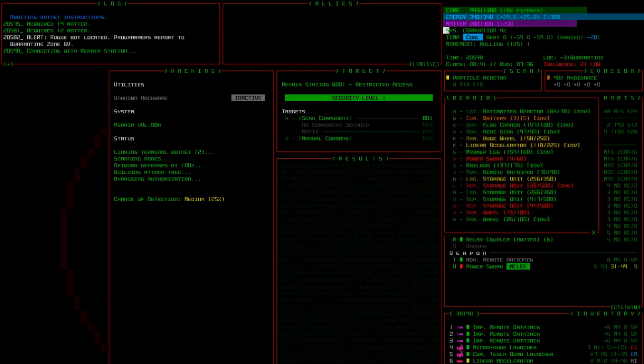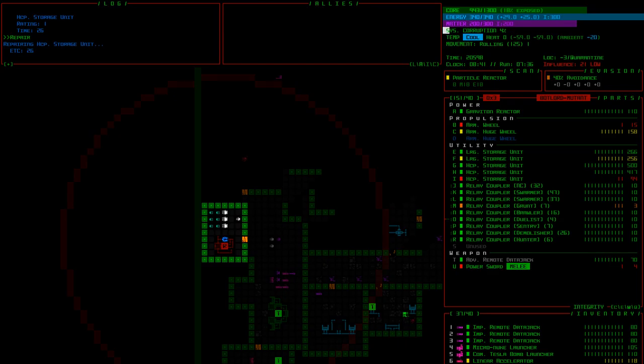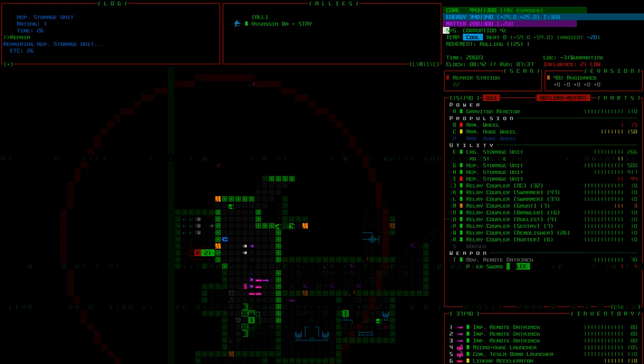I'm going to repair the storage unit in inventory — we're repairing now. The one attached is at 94%; I have another one in inventory, repairing that first then swap it in and repair the second if needed. Let's get out of here before this thing accidentally gets blown up — those programmers are coming and once the battle starts they could destroy the repair station. How is my hack percent so good? It's a low-level repair station — you don't need much hackware for that, especially for a low-level part.